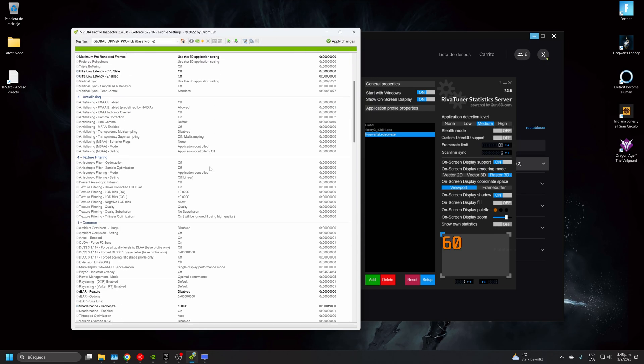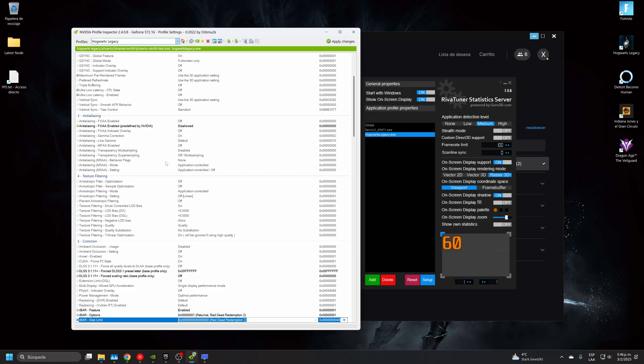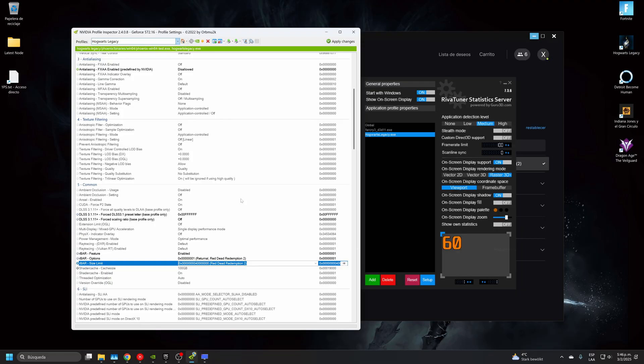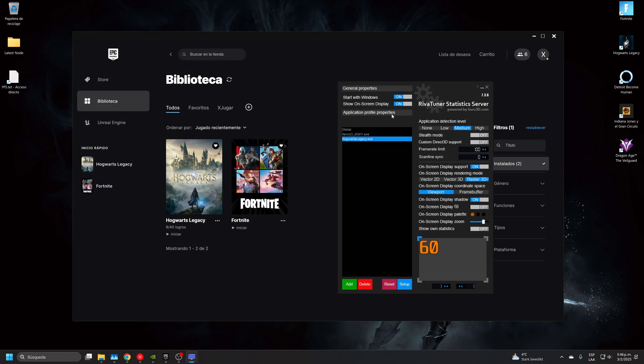In the NVIDIA Profile Inspector, I activate this option here for Hogwarts — I enable ReBAR and set the option to the one ending in 01, and the size limit to the one that has a 4 on it, then apply the changes. Keep in mind: after a driver update this will reset to default, which is disabled, so you'll need to re-enable it. You can download this software from GitHub — I'll put the link in the description.